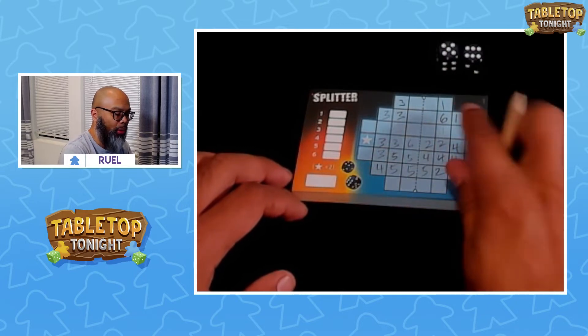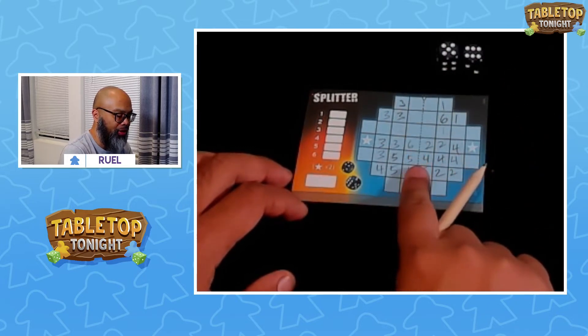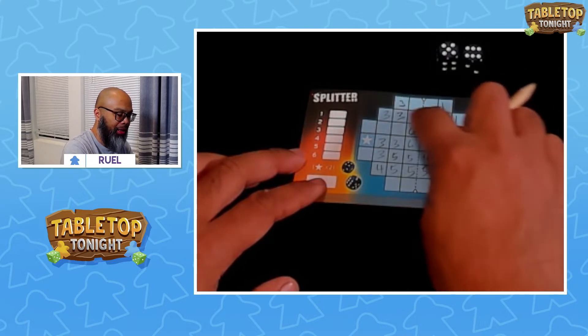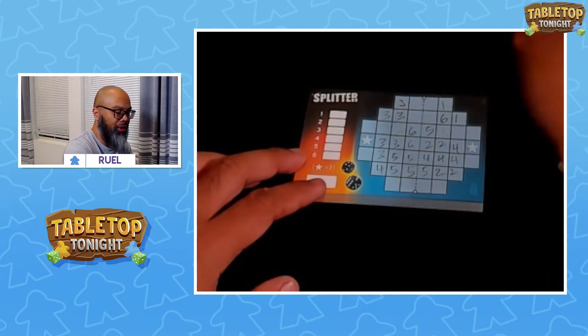Here's a 6 and a 5. Are we going to go for these 6's? I'll put a 6 here and a 5 here. Maybe we can connect these 6's.